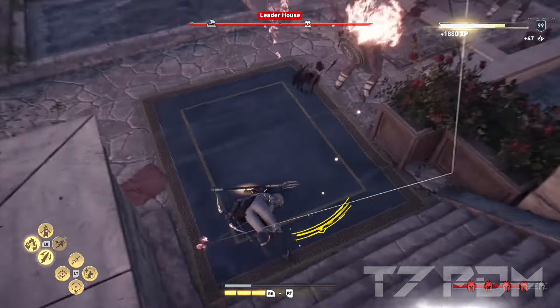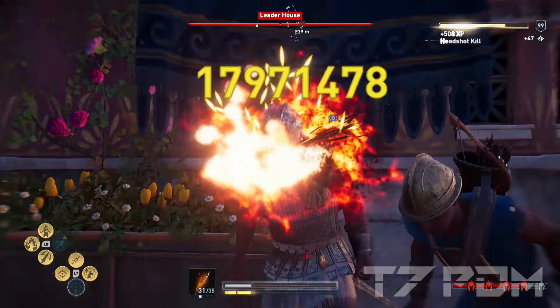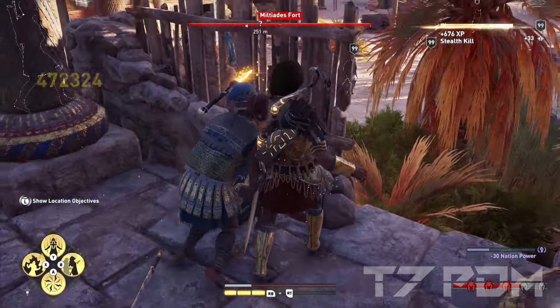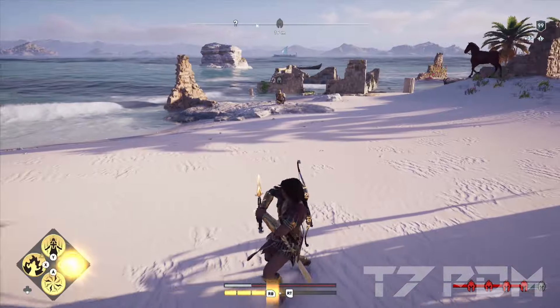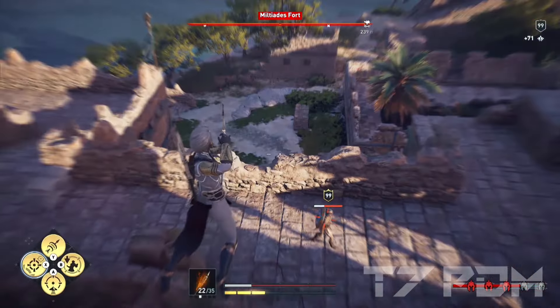Welcome back to another Odyssey video. A lot of people are always questioning which engravings should be used for their build — which is better than the other? For example, is damage resorts really better than critical damage, or is armor penetration really so good and why? I've decided to make a complete ranking to answer all of these questions once and for all, backed up by all the testing and math I have done for my builds and previous videos.